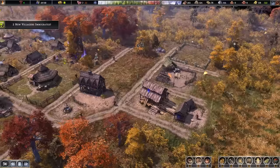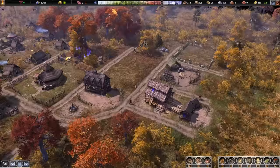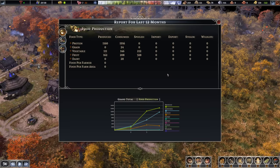Two new villagers — we're one away from being able to upgrade the town center and unlock some tier two buildings. We have a nice little production screen here. This is the food we're producing — the green line is how much we're producing, the blue is consumption, and orange is spoilage. You want to keep green just a little bit ahead of blue, but not too much, otherwise spoilage is going to go a bit crazy. You can also export food by selling it through the market, which will be a tier two building.